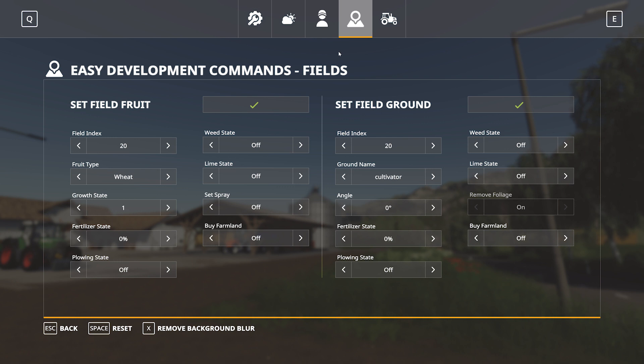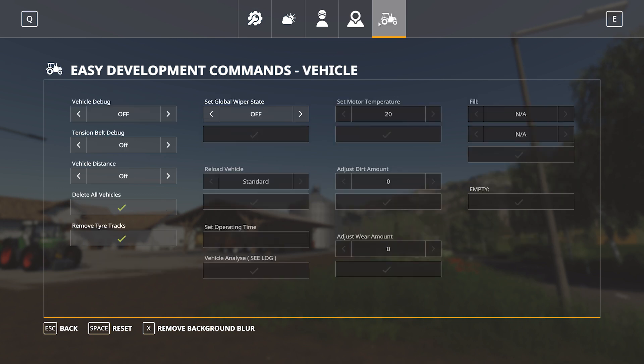The field ground side is very similar, but just for the ground. From here you can set the ground condition — cultivated, plowed, and so on. You've got the angle, fertilizer state, plowing state, weed state, lime state, remove foliage, and again buy farmland.